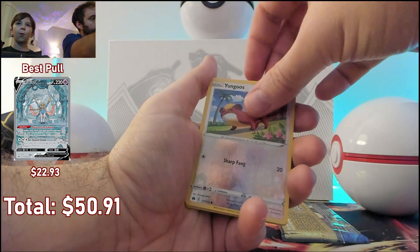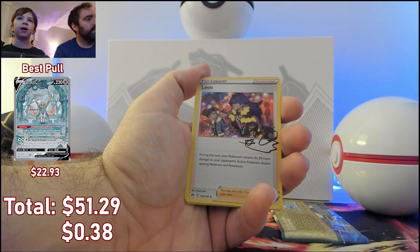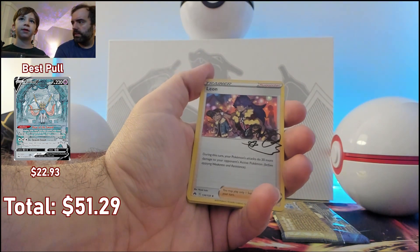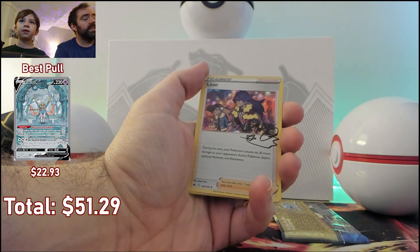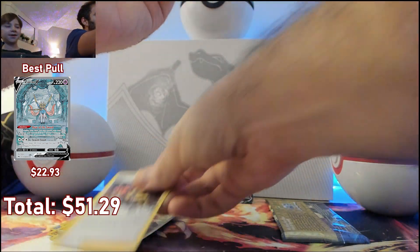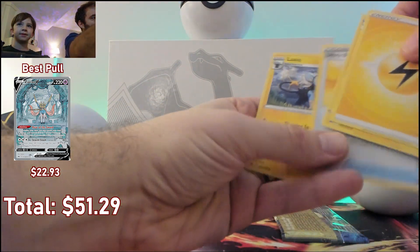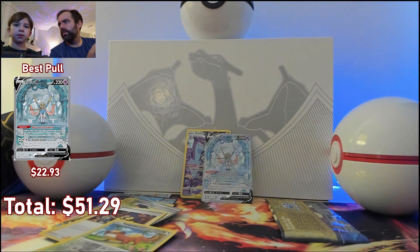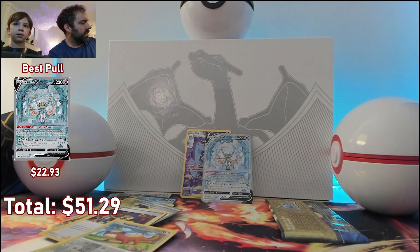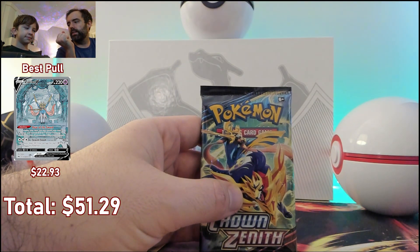Oh, a signature card! This is our first signature card we've ever gotten — well, we got one before actually. It's a Leon signature card — he is the second best trainer. Spoilers, because Ash is the best trainer. Leon was the undefeatable trainer in Pokémon Sword and Shield. Last pack — wish us luck, pound it in, lock it in!